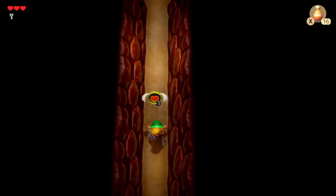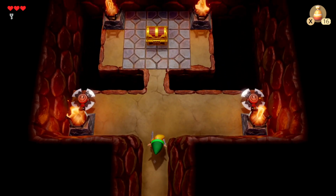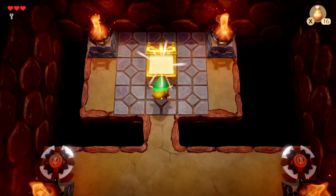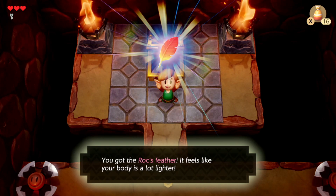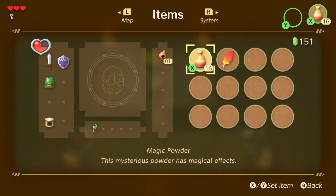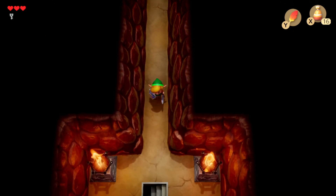We saw the Chain Chomp, Goomba, and other stuff, and we'll see more later down the road. It was so weird but fitting about this game to have other enemies from other games in here — I think that's pretty cool. But this right here is the dungeon item, the Roc's Feather. Your body feels a lot lighter. We go to the pause menu, equip that with Y. We can jump — grabbing this winged item above us.